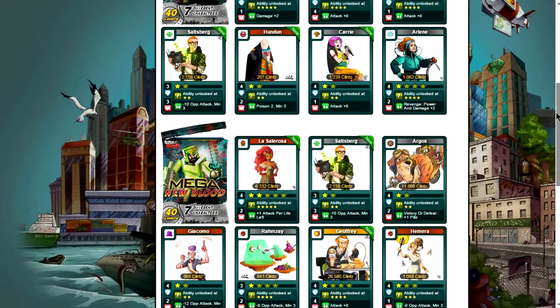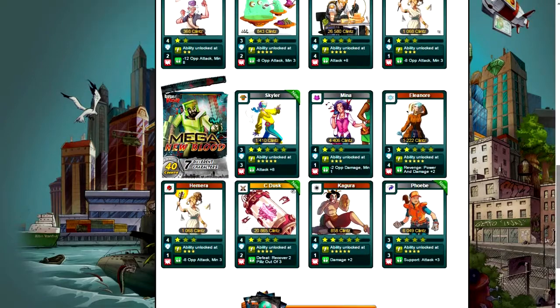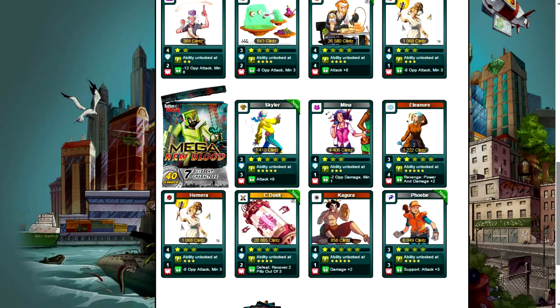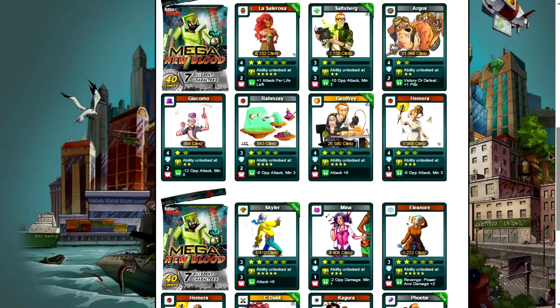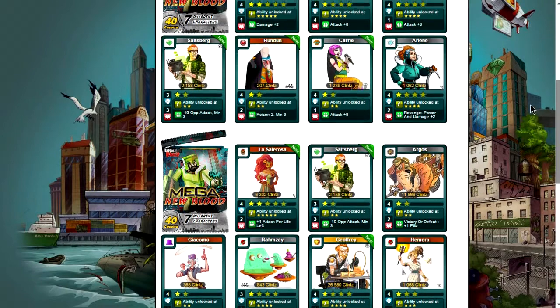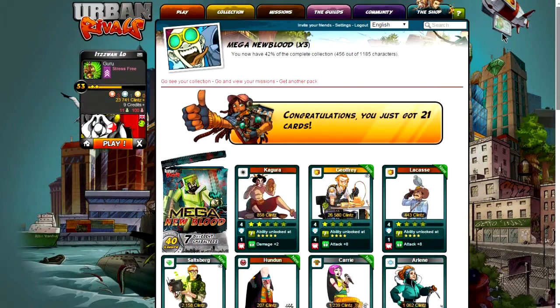We've got two Joffreys which I can sell for about 50k, we've got a Sea Dusk, and then the rest — I've also got that hobble card known as Phoebe, and Argos. So I got some decent cards and I could probably get a good maybe 75k or whatever out of this, so it's not all that bad.